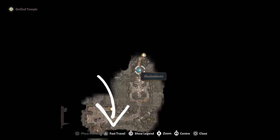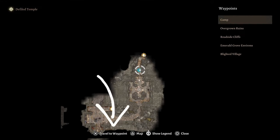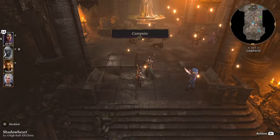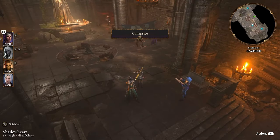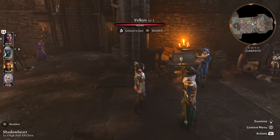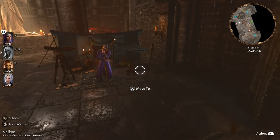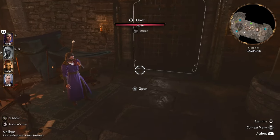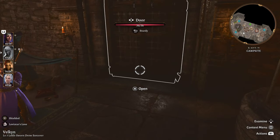First thing we're going to do is open up your fast travel and go ahead and fast travel to your campsite. Once you're here at your campsite it'll probably look a little different depending on where you're camping, but you want to look around for a certain chest — it might be by one of your companions. At this location there is a door here.